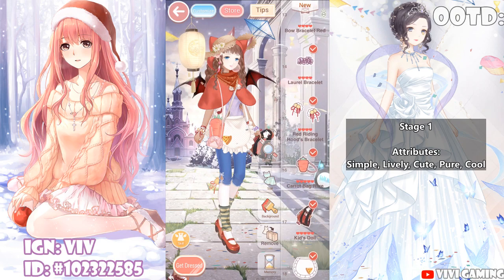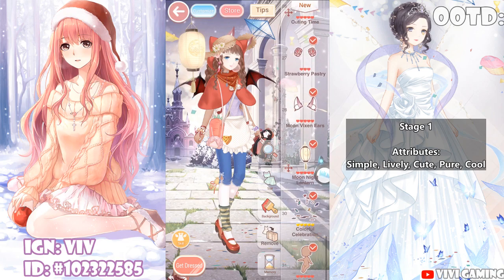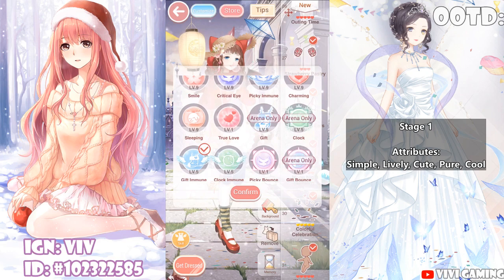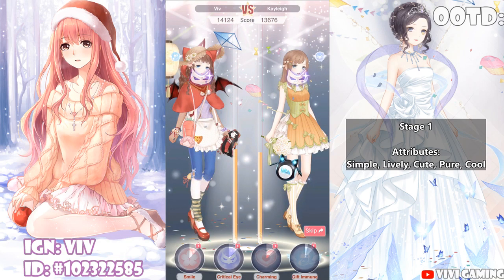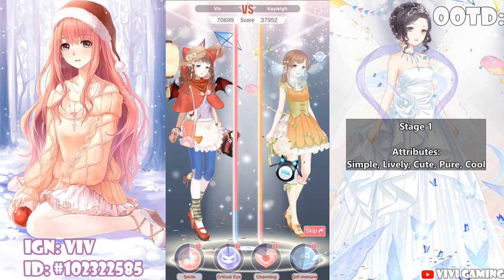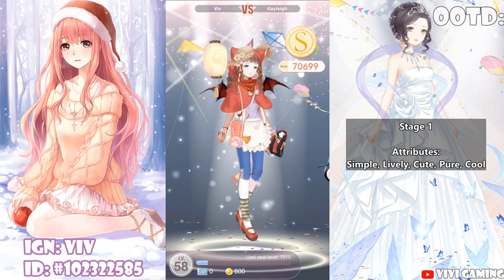It's lively and cute that will get you the most points. If you don't have these items, that's okay — just focus on items with those attributes, especially lively and cute at S or SS, and you should get a good score. This is stylist arena style, so I'll probably pick Gif Immune, which protects you from socks and anklets disappearing versus your shoes.